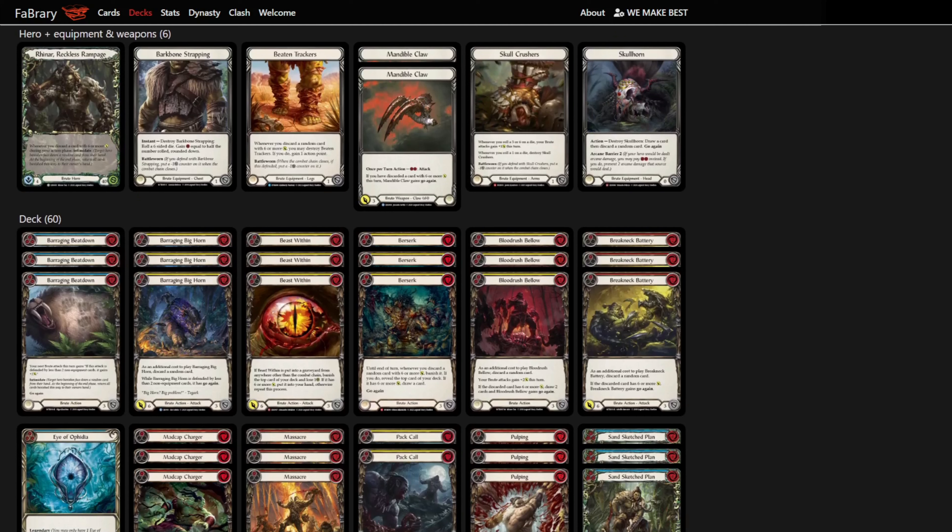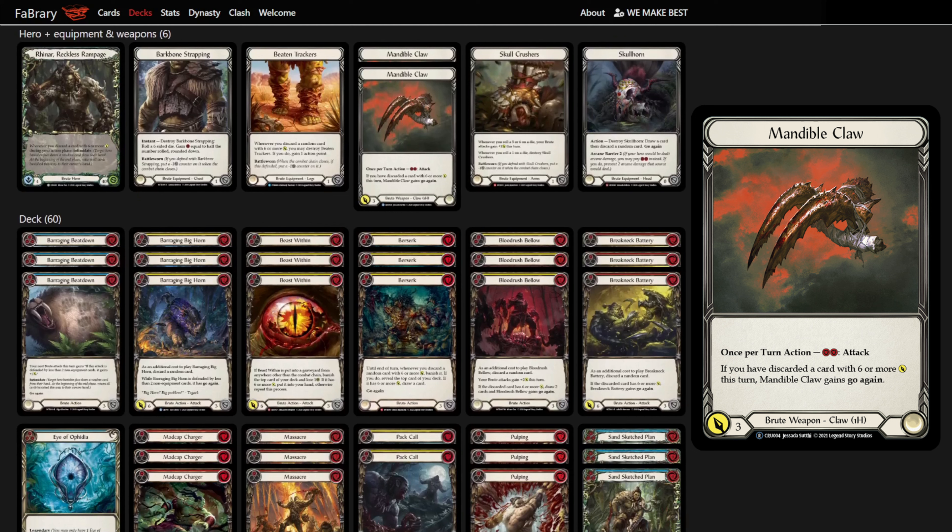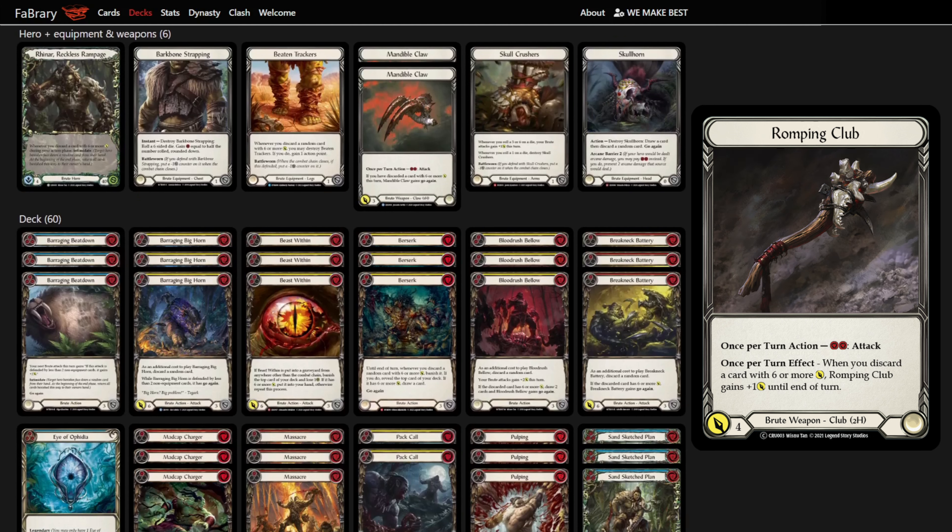The main weapon we run is Mandible Claws, as these are way better on combo turns due to having go-again and getting buffed from Bloodrush Bellows. But Romping Club makes the non-pop-off turns a lot stronger, as a go-again attack into Romping Club is very high value. We also have a transformative sideboard for the Romping Club.